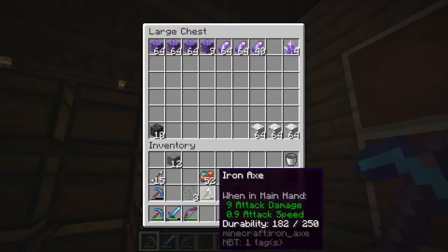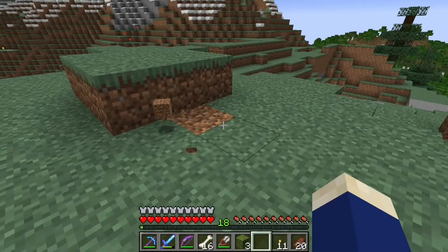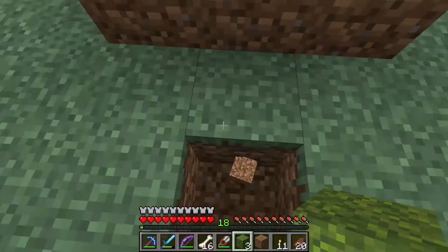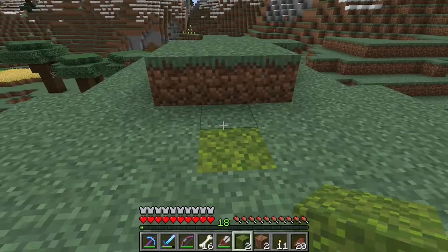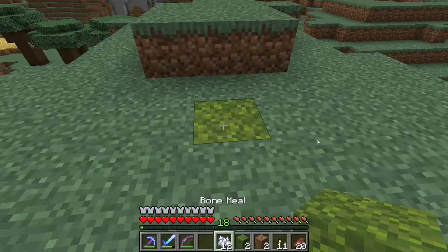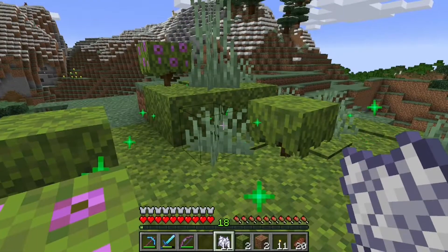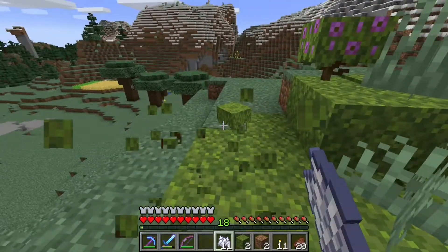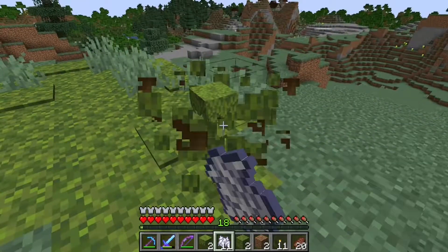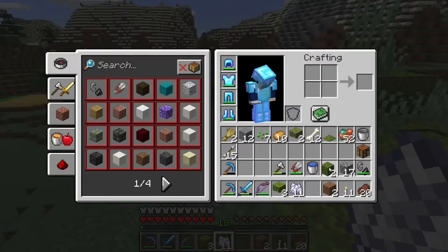The moss blocks — basically what you do is put them on the ground and multiply them by bone mealing them. They'll spread over an area — I'm not sure about the exact radius — but they'll spread around, spawning some grass, moss carpets, and azalea bushes. With azalea bushes you can either pick them up and move them elsewhere, or as I'll show you in a minute, do something more with them.